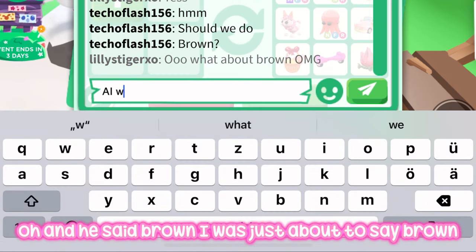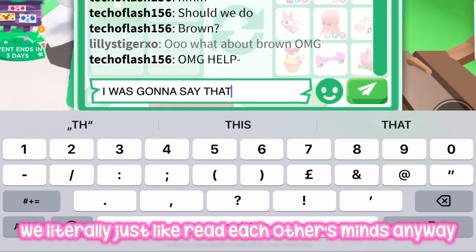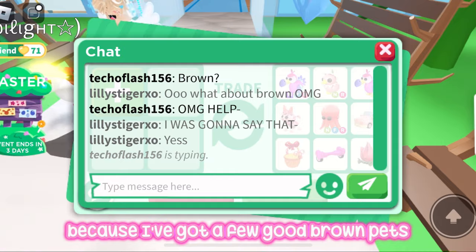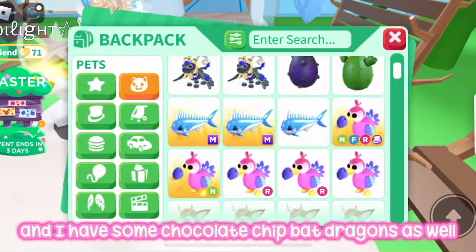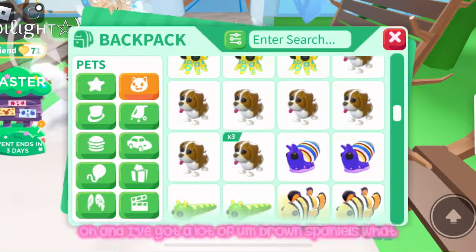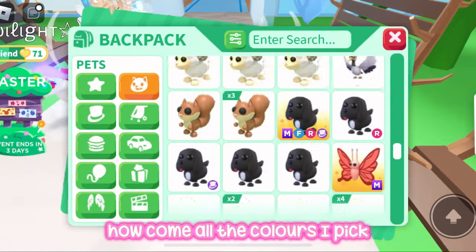He said brown — I was just about to say brown! We literally just read each other's minds. I've got a few good brown pets and a no-potion brown bear, so I'm going to add that, and I have some chocolate chip bat dragons as well.